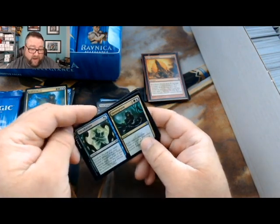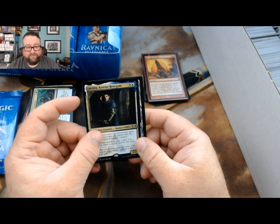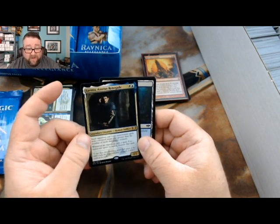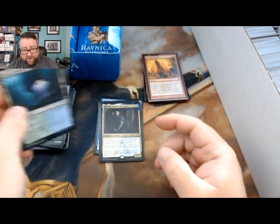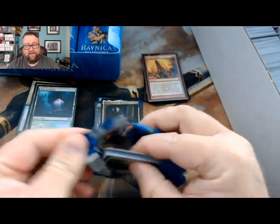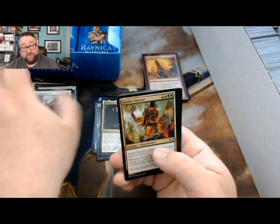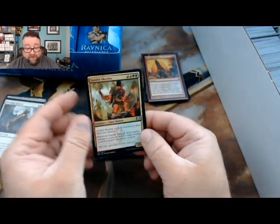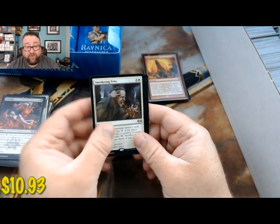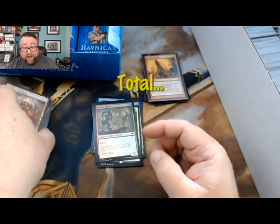And Incongruity. Then we got Lavinia, Azorius Renegade - my mouth just wouldn't work there - anyway, that's not a bad card. For those of you interested in joining our Patreon shenanigans, there's a link down in the description - check it out, lots of good stuff. We got a Sunder Shaman, another foil - Azorius Skyguard, Drill Bit, Smothering Tithe - that's not a bad card, it's kind of going up right now - and our next foil is a Rubble Slinger.